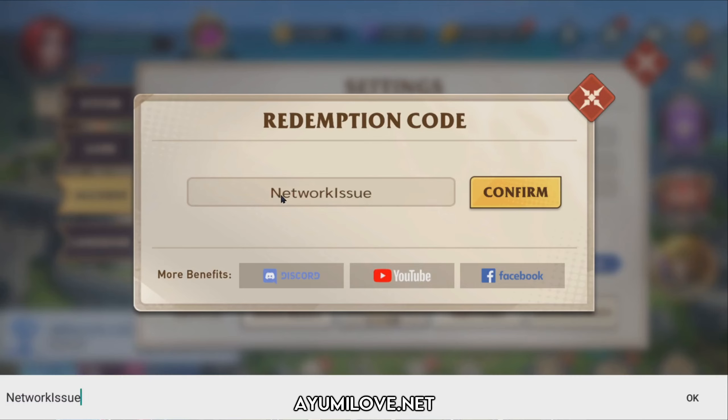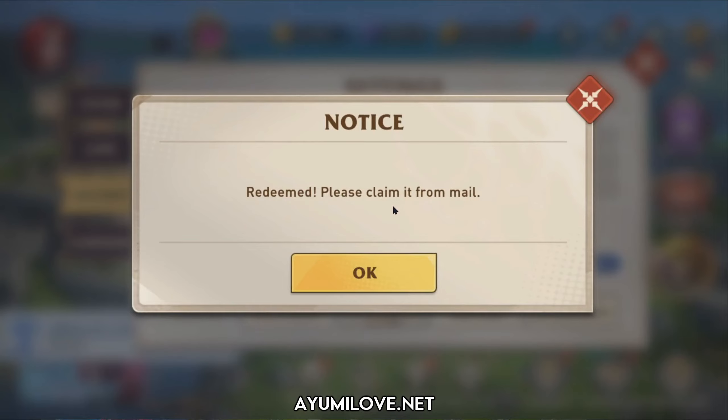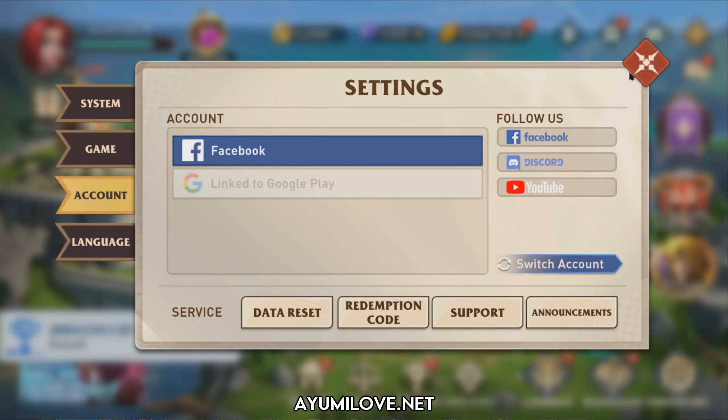It doesn't really matter about capital letters — just put 'network issue' and click Confirm. You will then see a message saying 'Please claim it from your mail.' So do claim it before it expires.